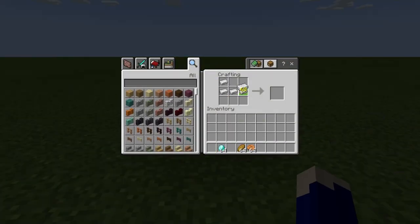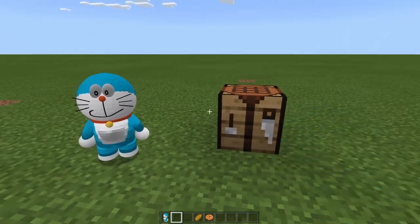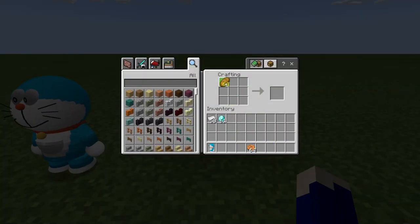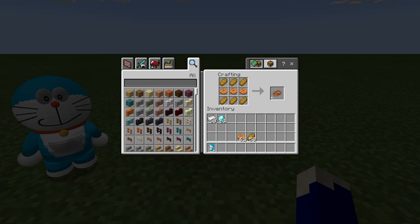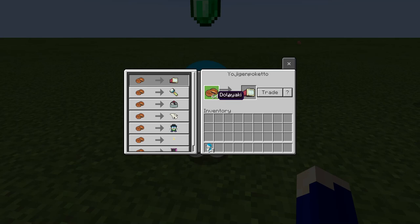We are going to make Doraemon now. Use 6 iron and 3 diamonds on the crafting table. And we are going to make the necessary dorayaki — please use 6 bread and 3 cookies this time. And deal with Doraemon. Let's start creating.